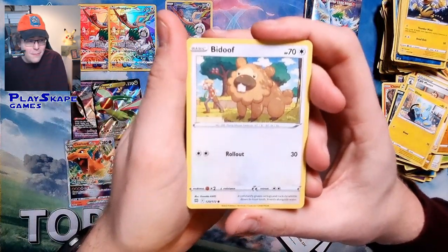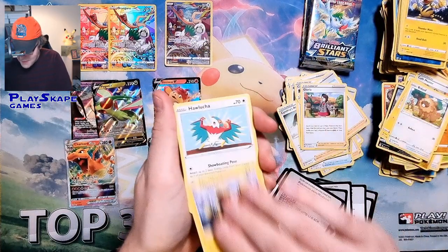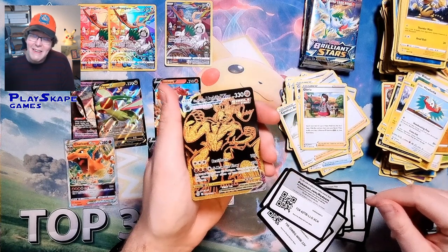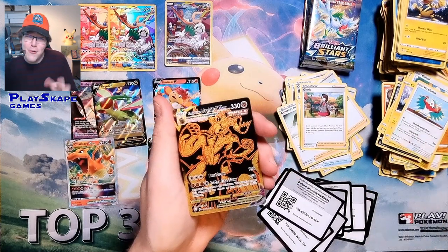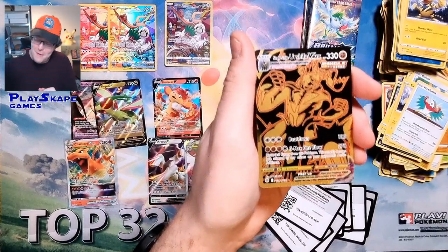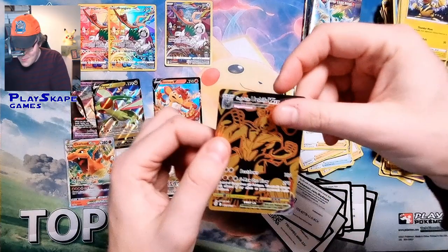Bidoof! Everyone loves Bidoof — and there's a little Barry in the background there, very nice. Let's go — it's a Secret Rare! Trainer Gallery Golden Single Strike Urshifu V-Max! Is there anything epic with it? No, and a Wormadam.